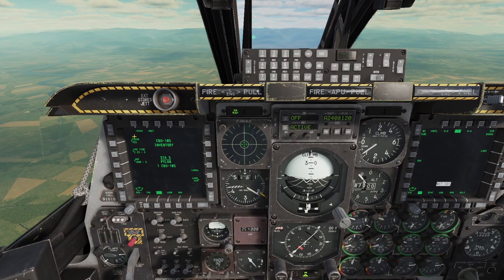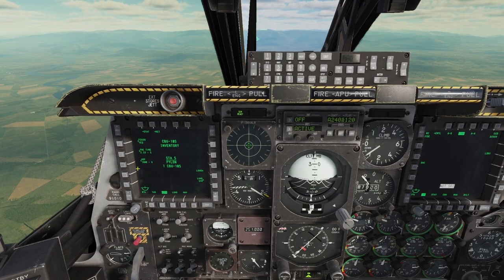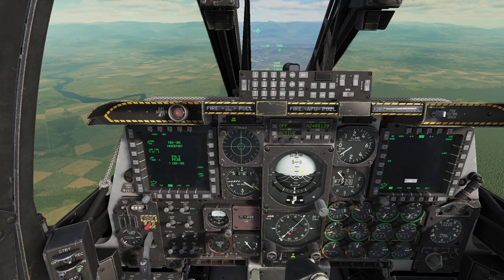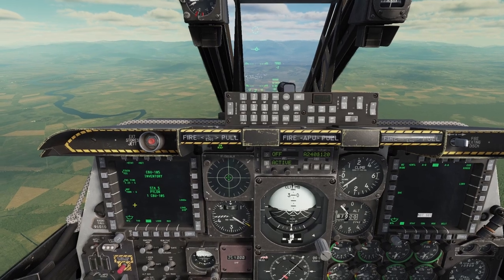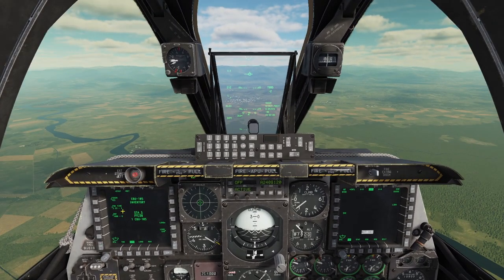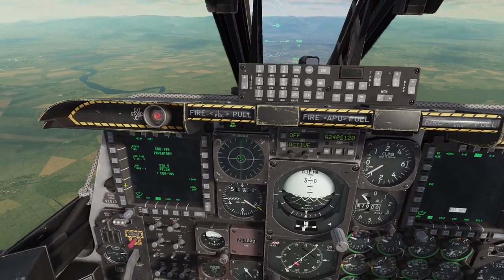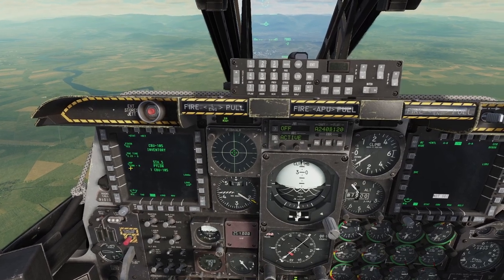We've got the fuse setting — we can leave that alone. Function time — we can leave that alone. But here we've got the height of function. This is the altitude above the ground at which your bomb will split open into all of its submunitions. According to Chuck's guide, the ideal height for most applications is 2,200 feet. The default is 1,800 feet, so you're not far off leaving it on default. But let's change this now — on the scratch pad we put in 2,200, and we enter that into the OSB. We can now see this is set to 2,200.